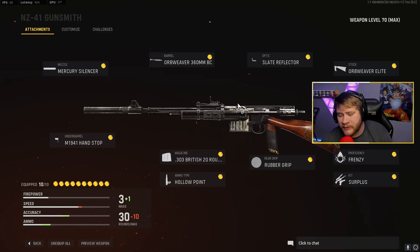The .303 British 20-round mags are really nice because they're the high-output damage rounds. It's only a 20-round mag but it reloads super fast. If you see how good the NZ41 is — this thing hits like a truck — you're literally gonna be killing three or four kids before you have to reload. The Hollow Points are gonna increase our damage to the limbs, and then we get the 1941 Hand Stop, which you have to be max level to unlock. Most of this build you could probably get around mid-tier levels, but some are last-level attachments and they're really good. It has a little bit of recoil but it's easy to control. I'd highly recommend using this gun at mid-to-upper range; at close range it's okay, but the sprint-to-fire and ADS speed is a little slower.